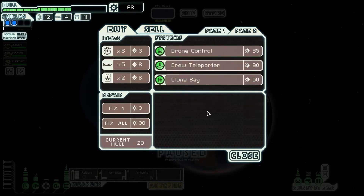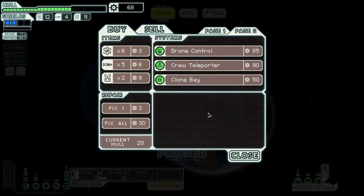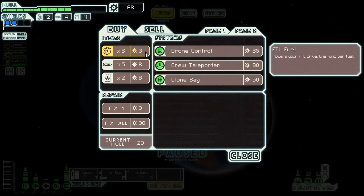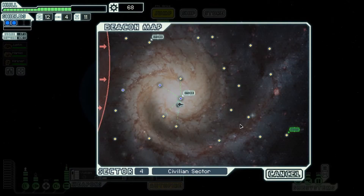Page two has a crew teleporter, drain control, and a clone bay as well. Cloning our Mantis would be interesting, but it's still the same Mantis and he loses experience during the cloning process. Maybe we should get some more fuel - it's pretty cheap. We should be able to check the routes on our way out. This goes there but also down here, so we can pick up some extra stuff and then fly away.